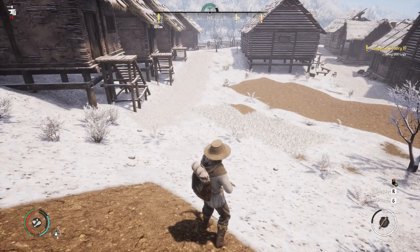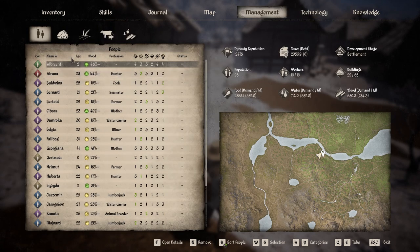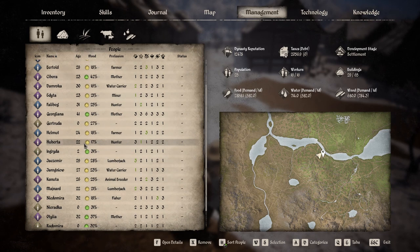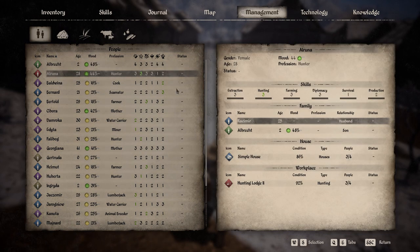Tip two: assigning tasks is vital. In the beginning you won't really know what this is because it's all to do with having a population in your settlement. If you click the tab and go to management at the top, what you'll get is a list of people. I happen to have a fair few people living in my settlement and they will have different tasks.